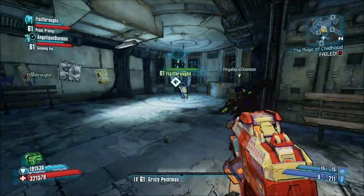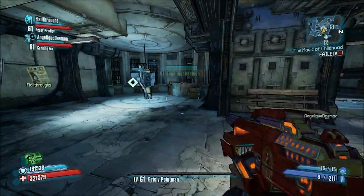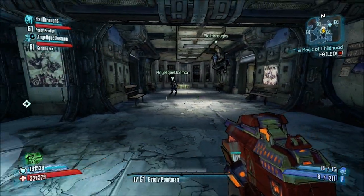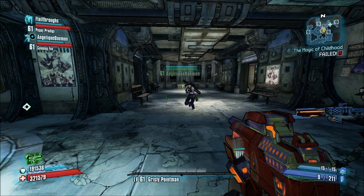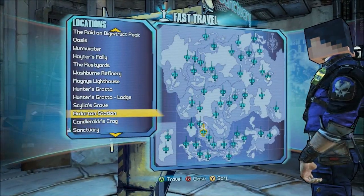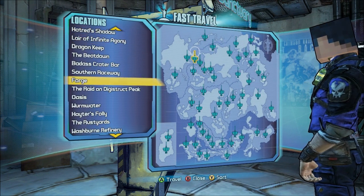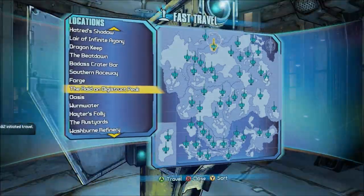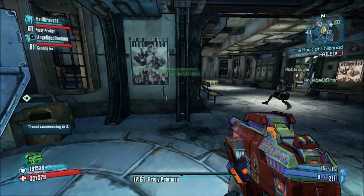Alright, and we're back. So yeah, this is going to be a special. We're all using different characters at the moment. They're all level 61, and the reason is we're going to take on Digistruct Peak. This should be interesting. I did try it a bit to see where to start, and I decided we should start in Sanctuary because it's easier.